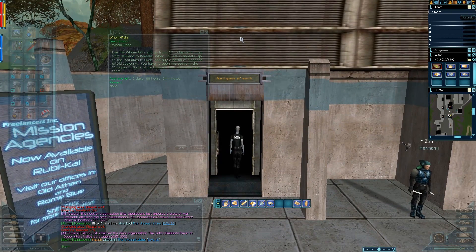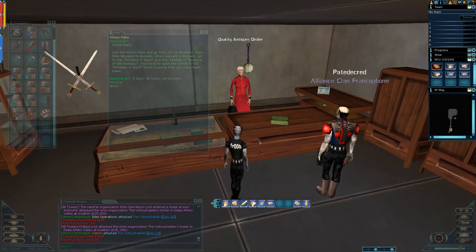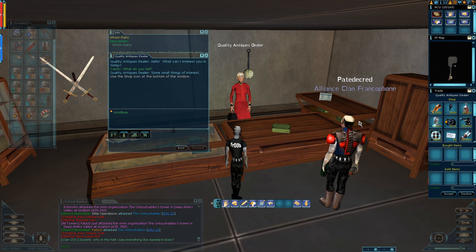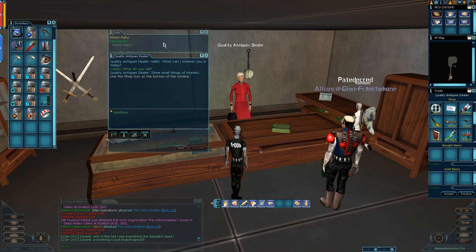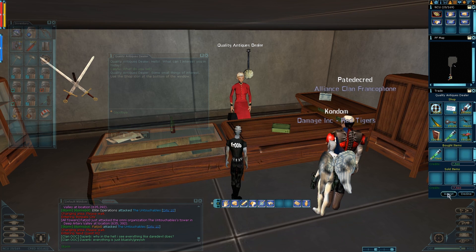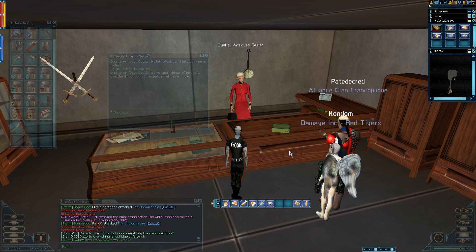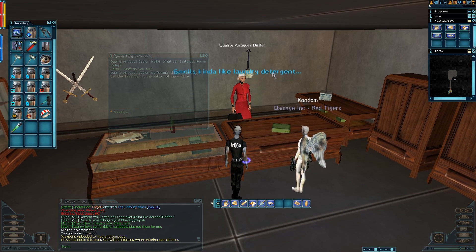Head down the little hill to the antique shop — where we all pick up PvP missions. This time we don't go through the curtains to the PvP guy; we talk to the regular NPC inside, ask what they sell, and open up trade. There's one item we need: Essence of Old Jealousy. On this character it costs seven thousand credits; on my 220 fixer it was only 400. Buy it, then right-click it to use it.